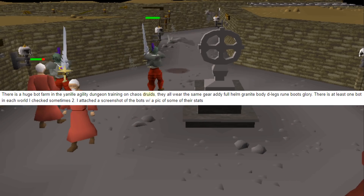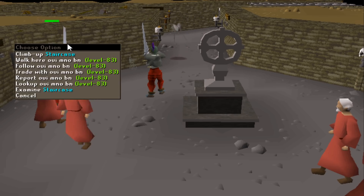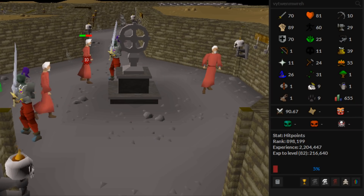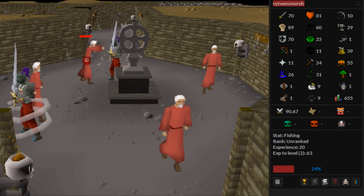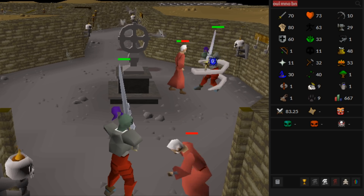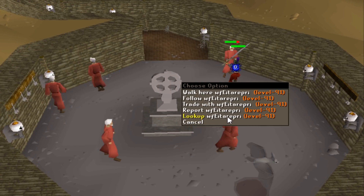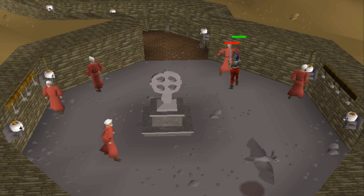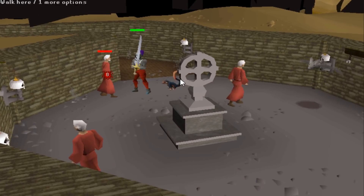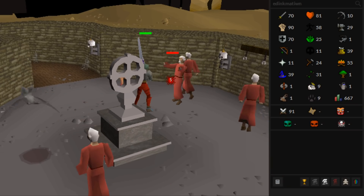A tip came in about a bot farm in the Yanille agility dungeon. What's weird is their combat level did not at all match what they were doing — killing chaos druids. As you can see from this footage, whoever owns this bot farm was completely unashamed about dressing it as the most stereotypical bot ever. A lot of these accounts had 70 attack, defense, and up to 90 strength. However, all of them had between 58 and 65 agility — and one of them even had the agility pet at 58 agility.